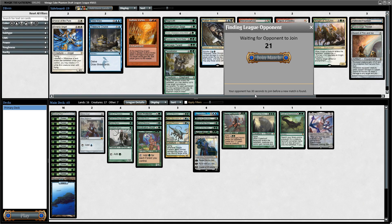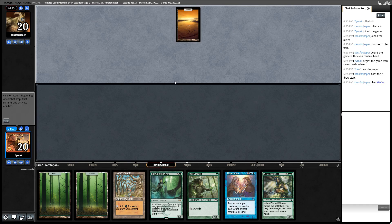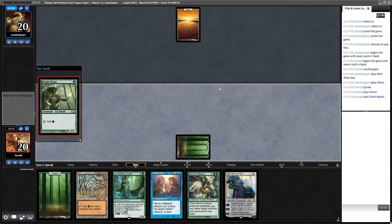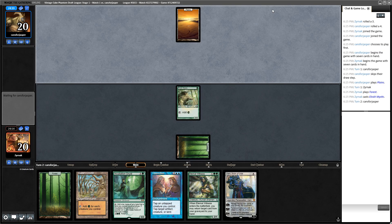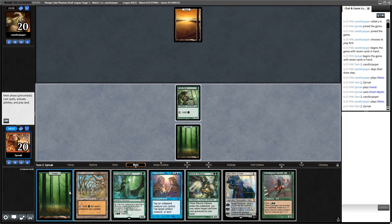I'm ready to side in Sword of Fire and Ice or something depending on the opponent. This is a keepable hand. I can turn three Karn - I could play Karn next turn if I draw one of my two artifact manas. Karn's plus ability will definitely help me get the islands I need for Opposition.